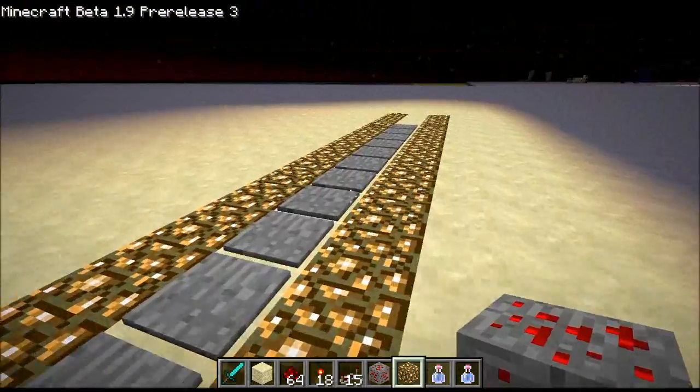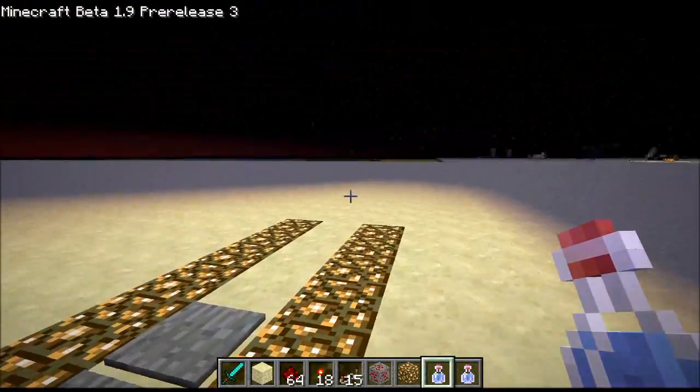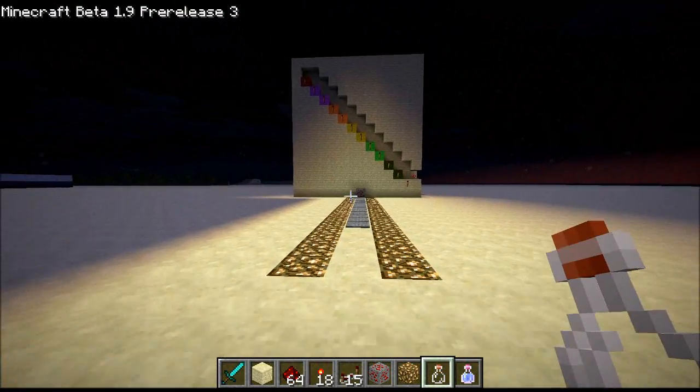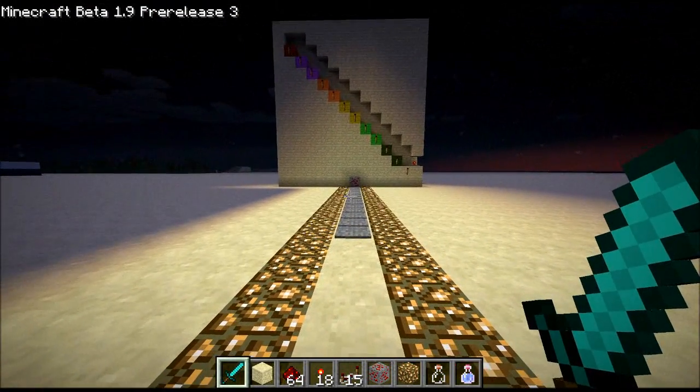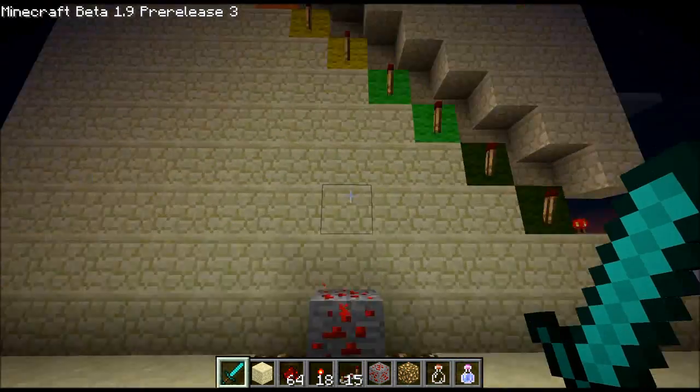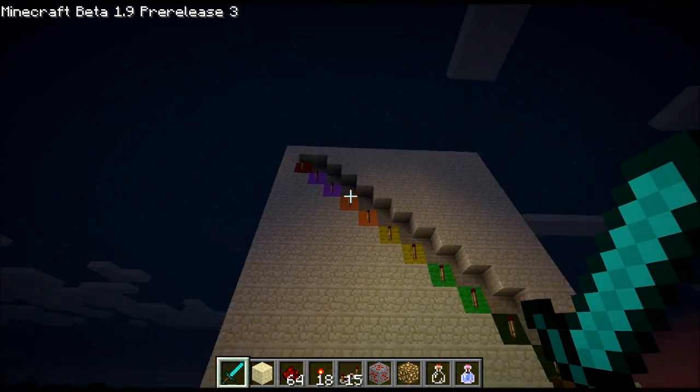If you really want to do well at this game, though, you kind of got to drink this Potion of Swiftness, too. That's the key to it. Oh, yeah. I'm blazing around. I'm going to sprint. Alright, let's see what we can do. Oh, yeah. It got way up there.